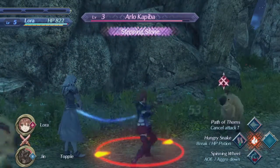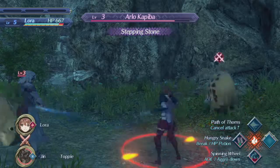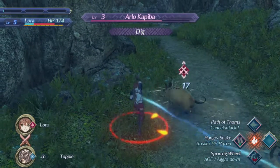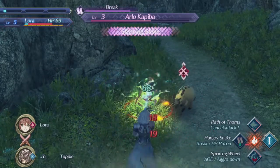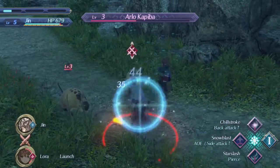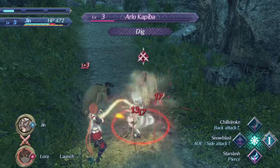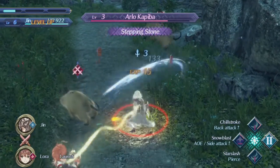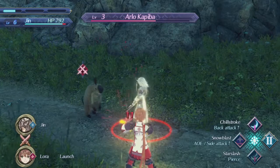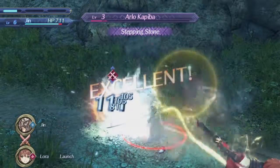Then we'll take them on one at a time. I really like this — although you do need to have a bigger party, people that can actually grab the aggro. The fact that you can actually take control of the blades is something I really appreciate. And Jin and Laura are just such interesting characters — actually all the characters in this game are so much more interesting.